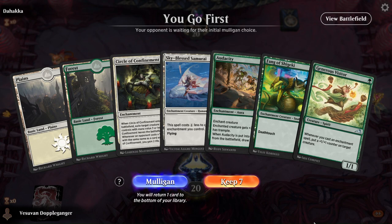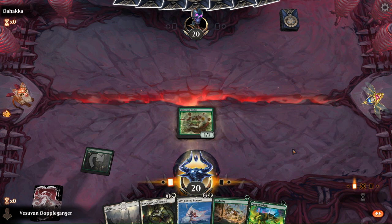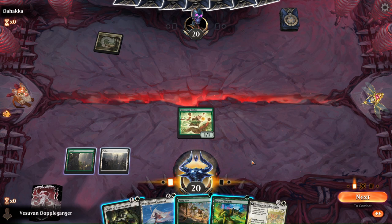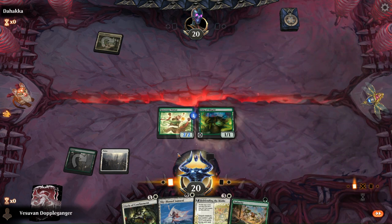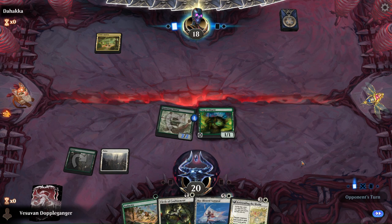Okay, so this definitely looks like a playable hand. We'll probably turn one Visitor into turn two Audacity, just to get a little bit of extra pump from that. Probably on Domain again. Let me play the... still get the +1/+1 counter from it. If they play anything to the board we have Circle of Confinement, otherwise we probably just play Audacity.